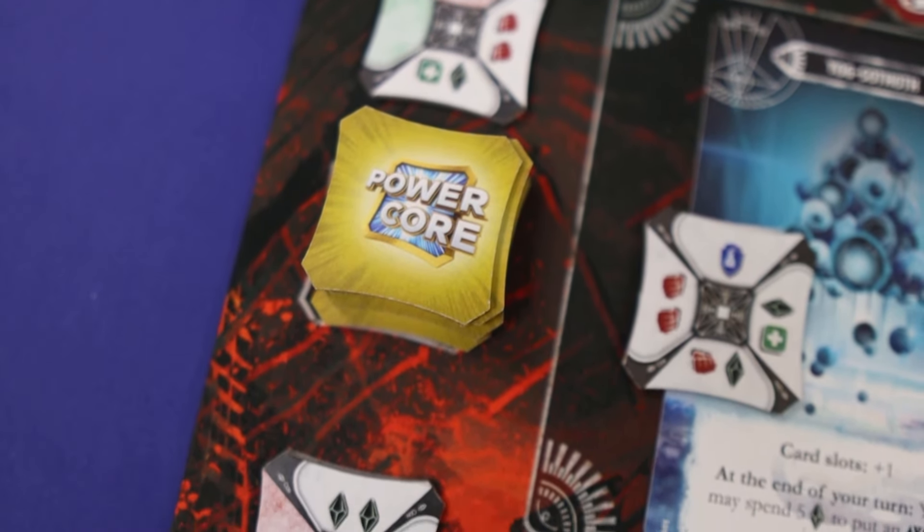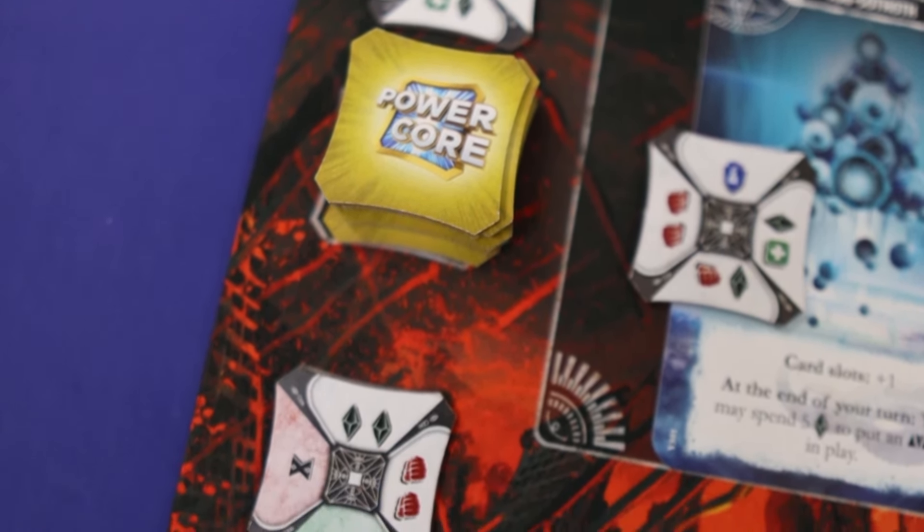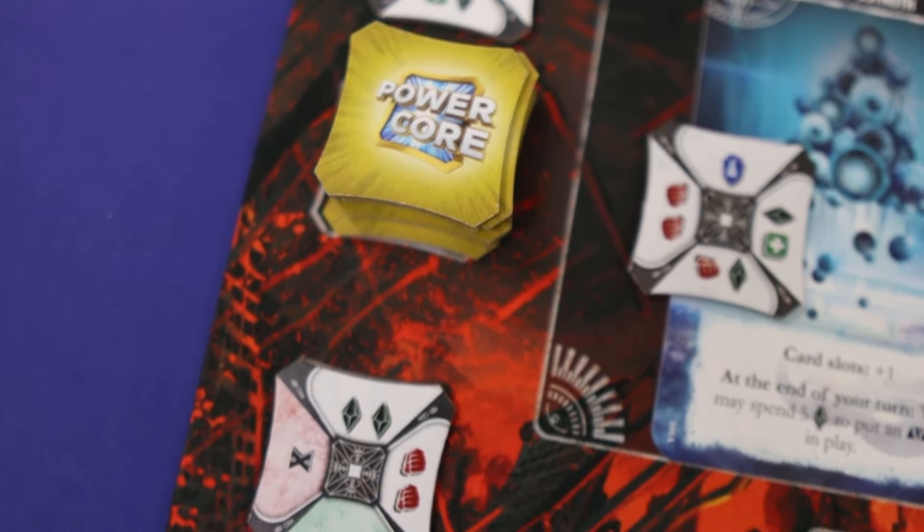The power core is fun to use — use its benefits, plan and manipulate. There are powers that can reverse them, so they get used more. There are powers that can use other players' power cores, and so on.